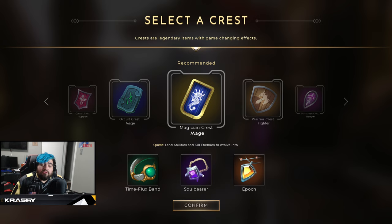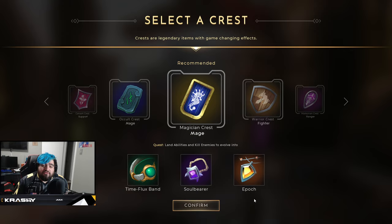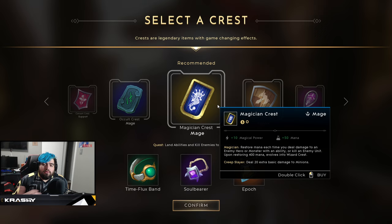Predecessor has a unique system where you select a Crest. Crests are legendary items with game-changing effects. You're looking to pick up a passive item that you will evolve into one of three items. For this video we're using Gideon, a mid-lane mage, and we're going to be recommended the Magician Crest or the Occult Crest. You can pick any crest you want, but it's not really applicable to every character.